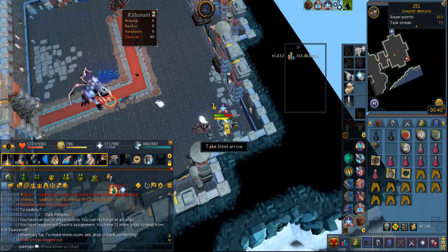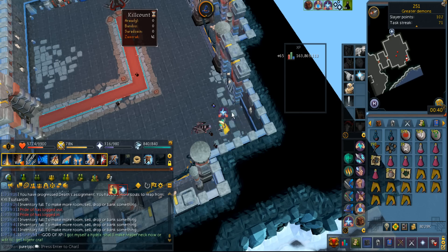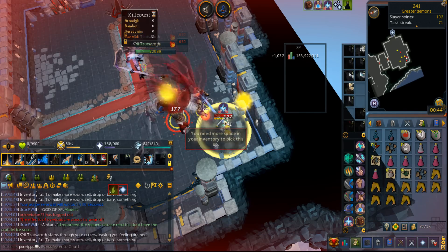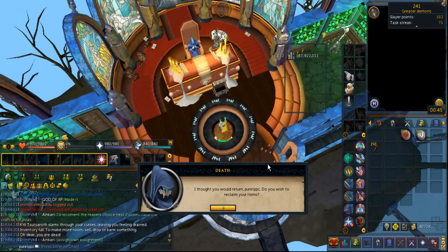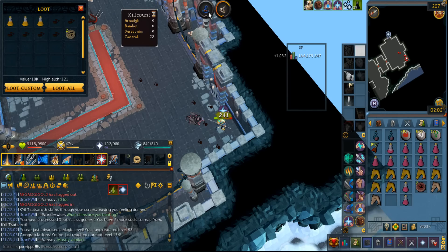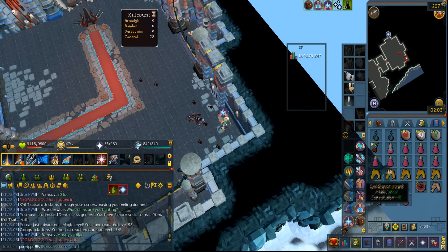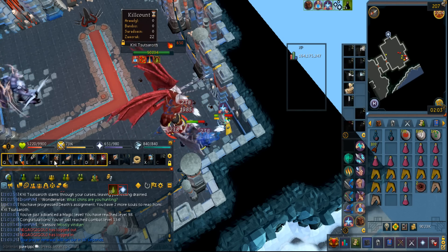I'm learning pretty fast. If y'all think that I can't PVM, I'm trying to — I'm just pretty slow at learning, but at the same time I'm fast when I understand how everything works. I just can't seem to kill him before he uses the spec. I think we are all in a learning curve at some point. So that is 98 magic, which means I am 134 combat. This trip is going pretty okay, except I keep getting specs so often — I just can't seem to out-DPS it before it finally dies.